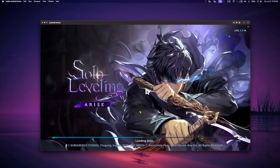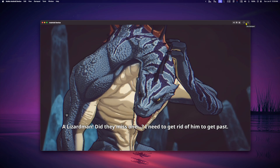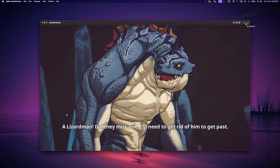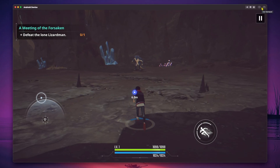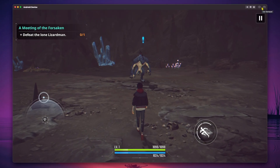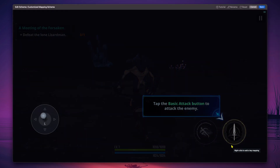This is Solo Leveling Arise running through Moomoo Player Pro. Notice how I can use Moomoo Player Pro's key mapping feature to edit and personalize the controls of the game.